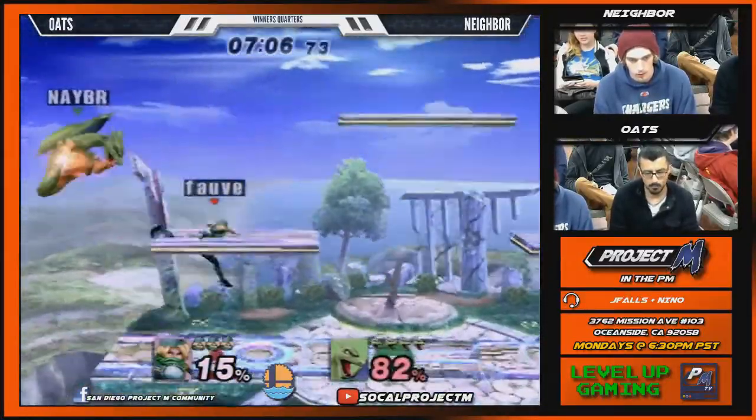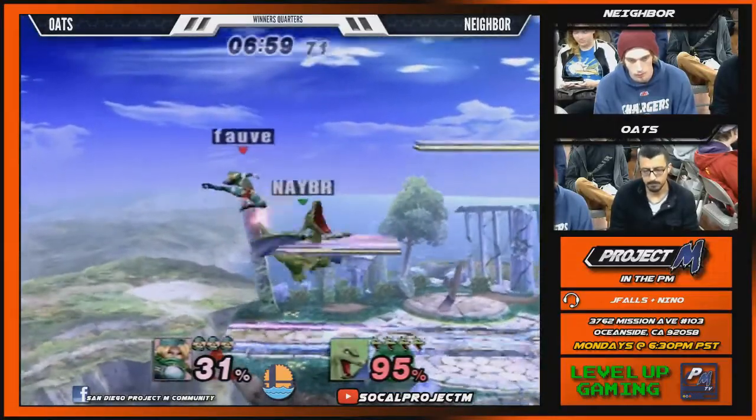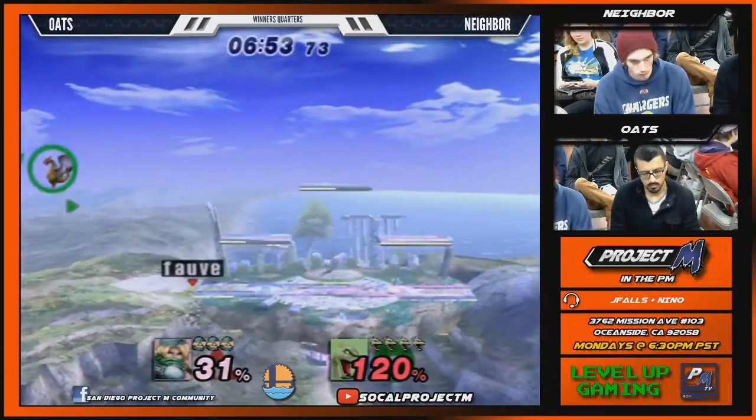Callouts. Do you know how Sheik's up tilt goes through platform? Yeah. These shield drops are so cool! That's the tech right there. It's the future, man. A lot of people in SoCal have been shield dropping a lot. That's cool.